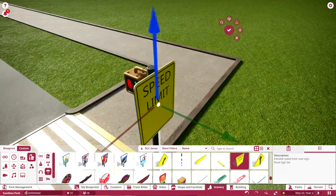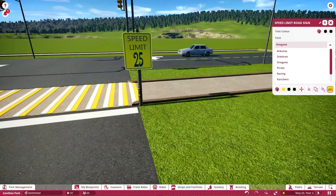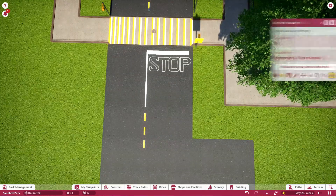Here we're adding a speed limit sign — just a lot of little details to really make it look real, like a realistic park. I think it does come out really amazing.